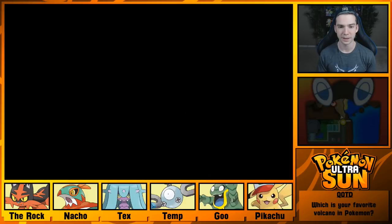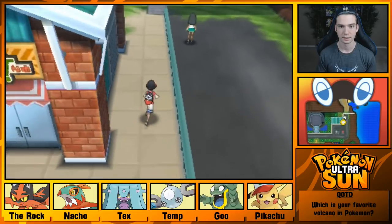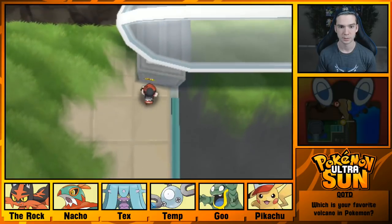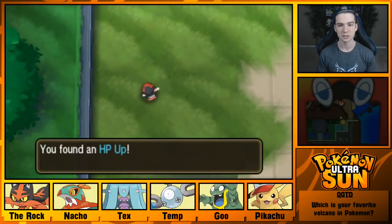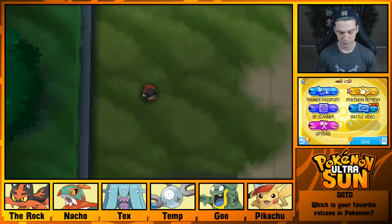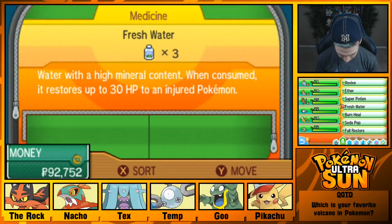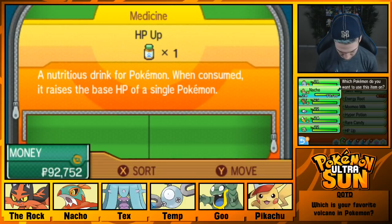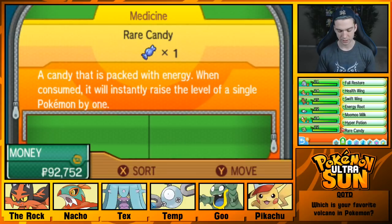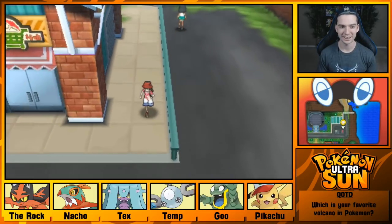A sticker! Wait, no — gotta go back, gotta get the sticker. Very, very important sticker. Is there anything else behind this building? There's totally something else behind this building. HP Up. Should use that now while I have it, before my EVs get maxed out. It's got the worst HP. Your HP is bent. More tanky! Hooray!